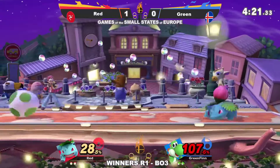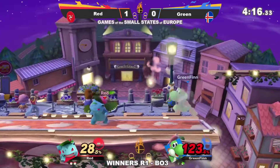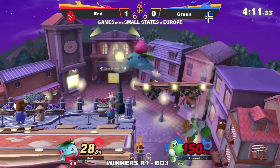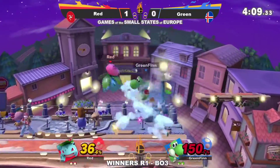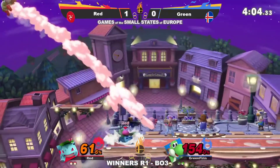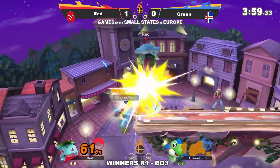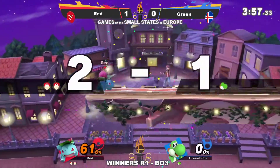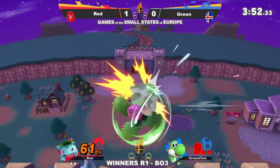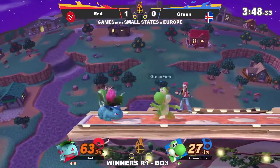That was not a bad tech chase out of Green. That is about the second or third time that Red has rolled in this one — looking a lot better for Green. Got the read — if that was the strong hit, that would have been a stock. Get-up attack, the aggressive option out of a defensive position. I feel like Green should try to stay a little bit more grounded at this point. Tried to go above the ledge with an aggressive option when it absolutely was not the right Pokemon to be trifling with in that position.